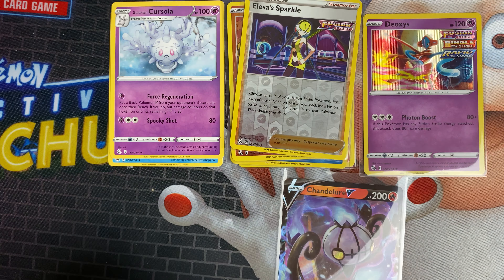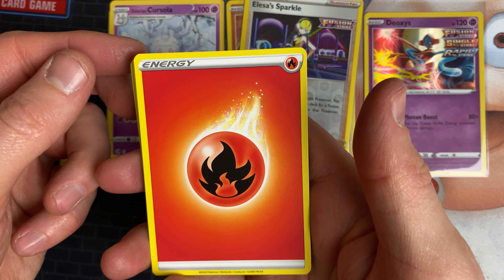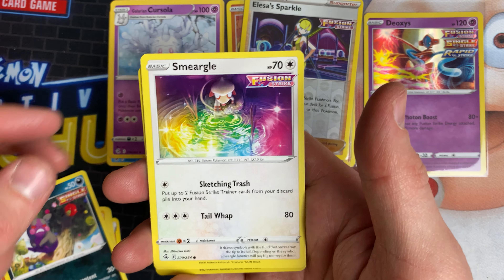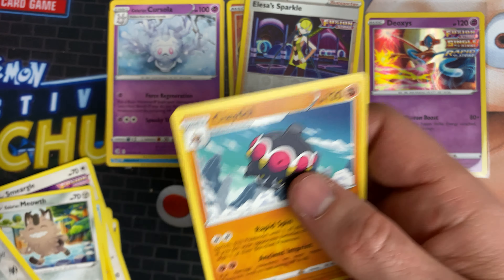I don't seem to be getting that many trainer reverses this time — I only seem to get like two or three per box. I've not had too many duplicates either, which is surprising on the reverses. Next pack: fire energy, Power Tablet, Glarian Darmanitan, Phantump, Peco, Smeargle, Quilfish, Tynamo, Glarian Meowth, Bunnelby, and a Clay Doll.